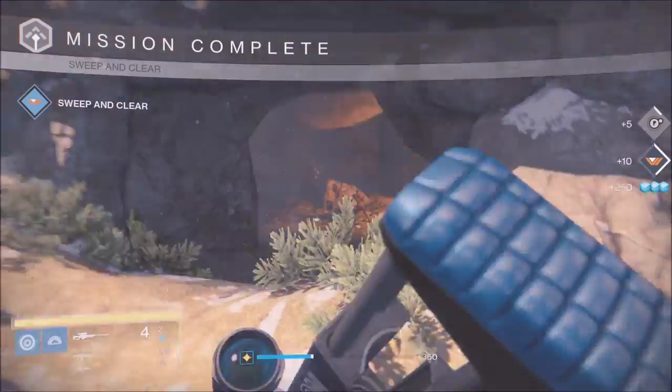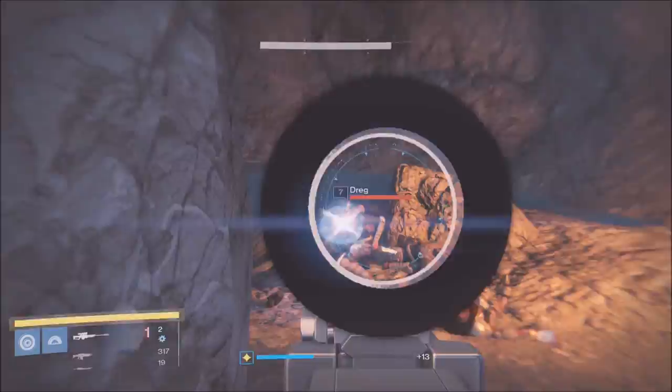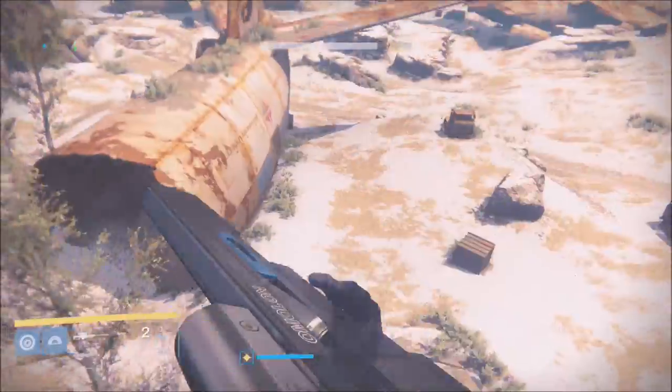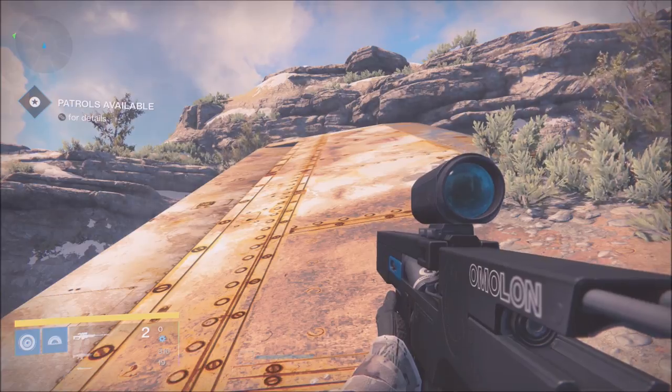A lot of people have been asking where to find captains. You find them right here — you go to this wing next to the broken plane, go up the wing into this cave, kill the captain, run back out to the wing, go all the way down, and run right back up.